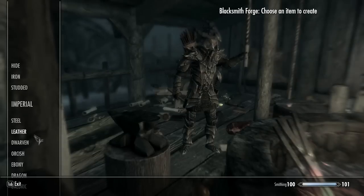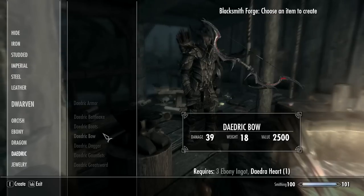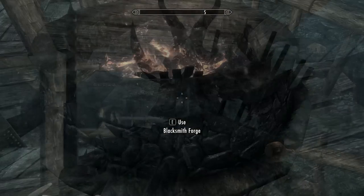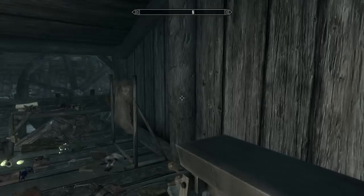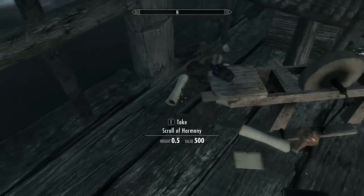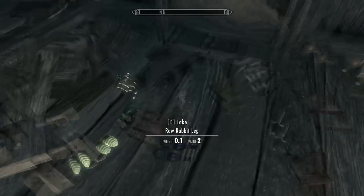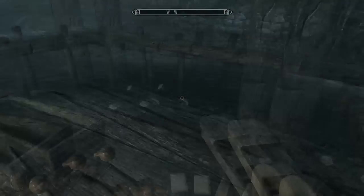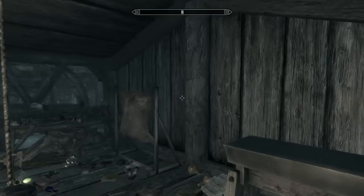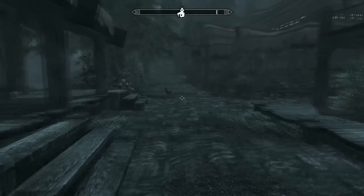For a daedric sword you need some ebony ingots. Smiths usually don't carry ebony ingots, so I'll show you where you can get ebony ore. All this stuff on the ground is stuff I dropped previously when I was over-encumbered — at the time I was making this armor. I'll show you the location of the ebony mine and how to smelt the ore into ebony ingots.